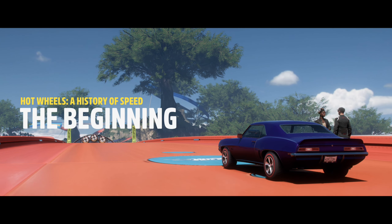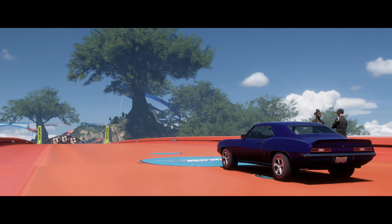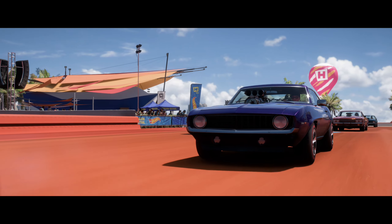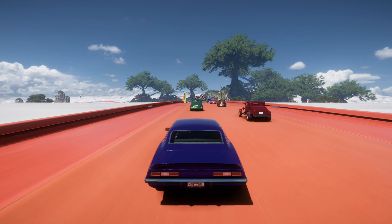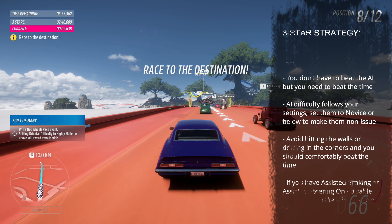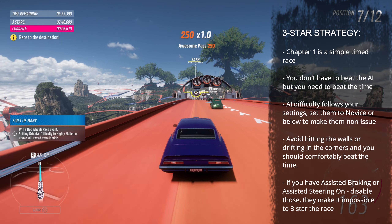Welcome to the first chapter of the brand new Hot Wheels story in Forza Horizon 5. Chapter 1, The Beginning, is pretty straightforward. We get to race against Dravatars and need to beat the race time of 2 minutes 40 seconds for a 3-star rating.